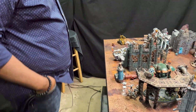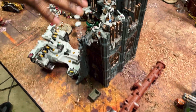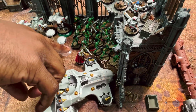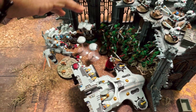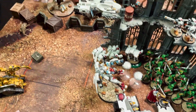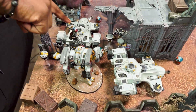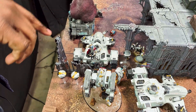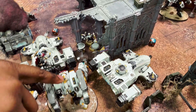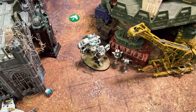Tau deployment: five-man ion rifle Pathfinders, ten-man Fire Warrior squad up top, twenty Kroot stuffed in the building next to the Skyray, warlord sitting behind them, three Crisis Suits with the Commander in the back, ten-man Breachers in cover, nine-man Breachers with a Fireblade, rail rifle Pathfinders ready to move up, Riptide waiting to do support actions, and the Ghostkeel hiding in the back.